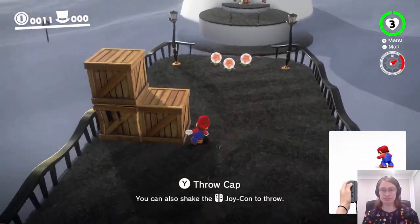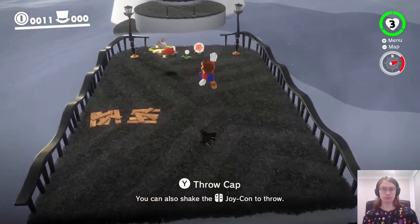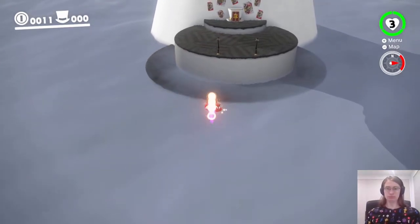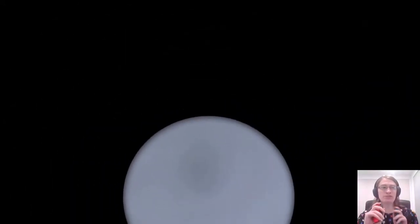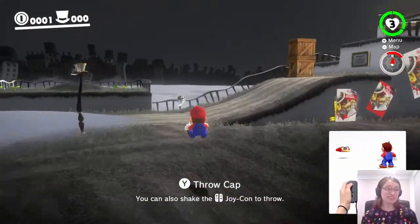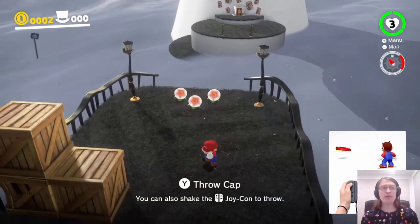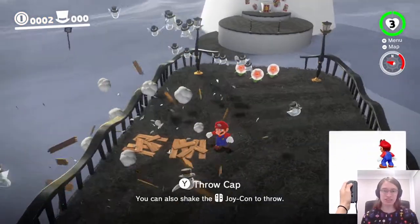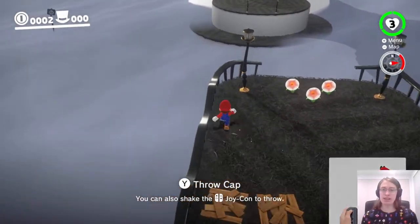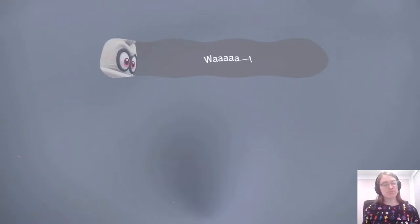I believe what we have to do is use the boost from the flowers to jump all the way over there. Maybe a Cappy roll jump, or a triple jump — I'll try a few different things. That's the first meaningful change. Oh no! I was trying to triple jump but I didn't jump quickly enough, and it launched me off the edge before I was ready. This may take a few attempts. I am very impressed with this change in difficulty already.